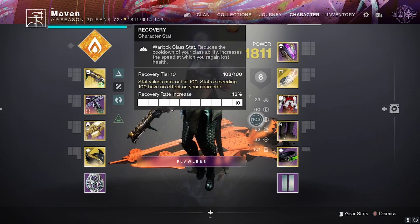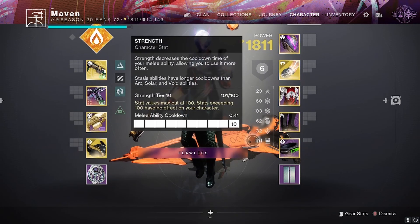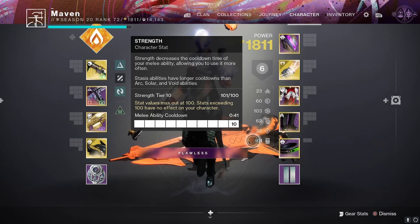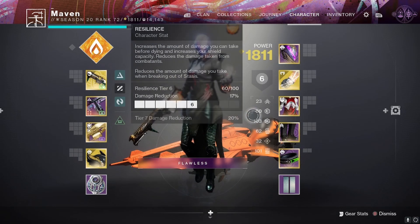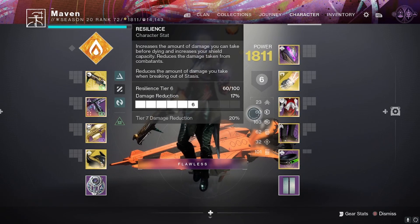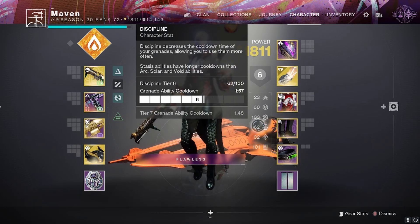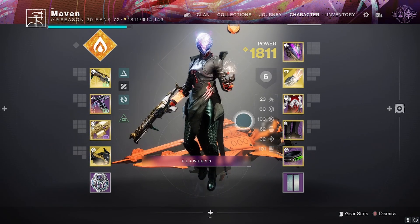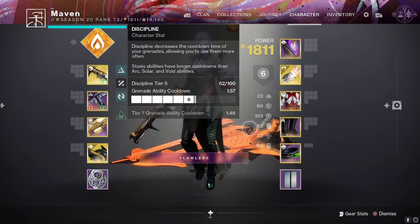With this build, we're aiming for 100 Recovery and a minimum of at least tier 3 Intellect. The rest is really up to you. I invested 100 in Strength, but that's really not required because of the ridiculous number of ways we generate melee energy — you really don't need Strength investment at all. I would probably invest 100 in Resilience instead. I also opted for a bit of Discipline to proc that initial Heat Rises, but you don't really need it either because fire sprites generate grenade energy and Sunbracers' activation does too. Being real, you could just triple-100 Resilience, Recovery, and Intellect.